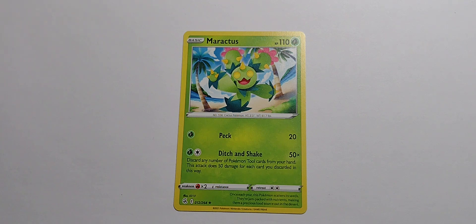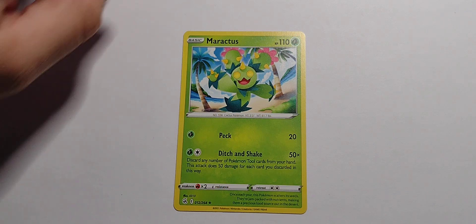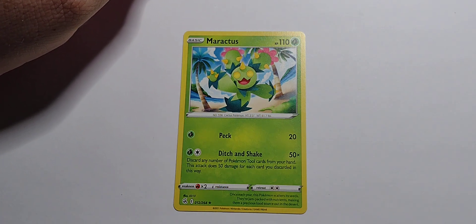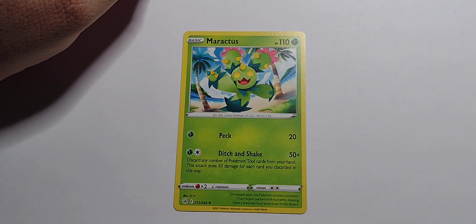And our rare is Maractus. That's a rare. Not much going on there. 110 hit points. Grass type. Single grass — Peck for 20. One grass, one colorless — Ditch and Shake for 50 times: discard any number of Pokemon Tools cards from your hand; this attack does 50 damage for each card you discard in this way.